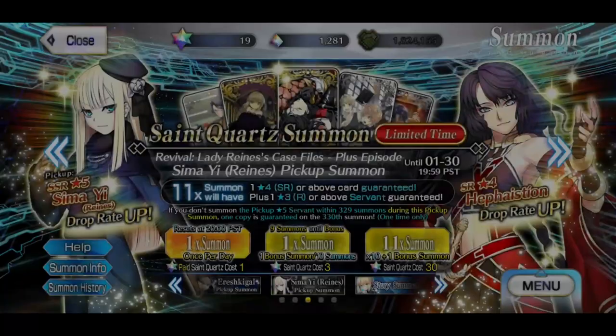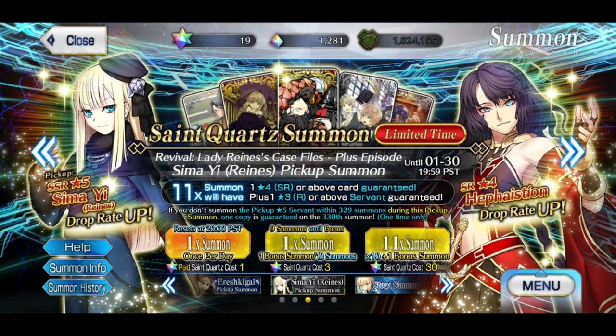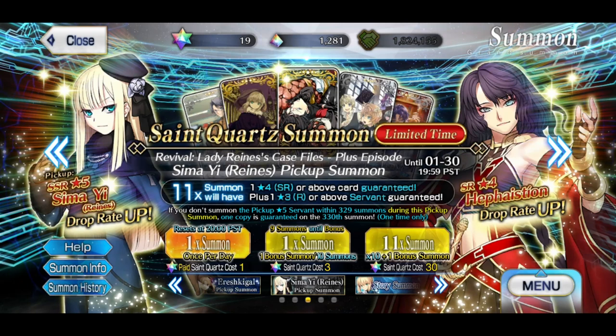I think the next banner I'm rolling on is probably gonna be Valentine's. I think Biritra has her rate-up there, and I might go for NP2 because I recently grailed my Biritra, so another NP level for her would be nice. Or maybe I'll just roll for Bazette. Who knows. Anyway, that's it — I hope you enjoyed the video. If you did, please leave a like, comment, and subscribe. I'd really appreciate it. Have a nice day, bye!